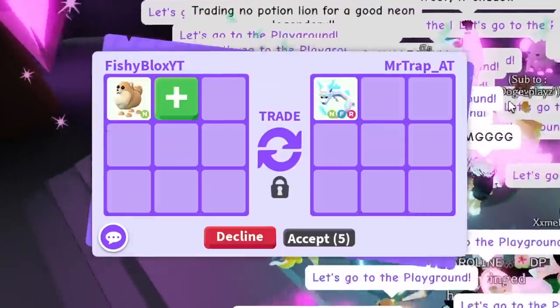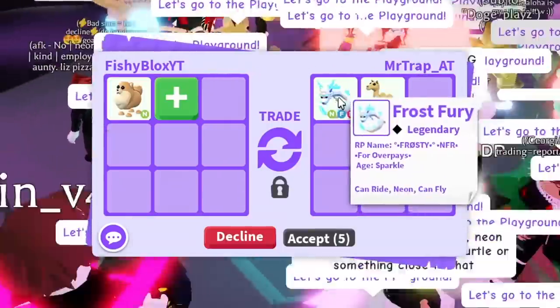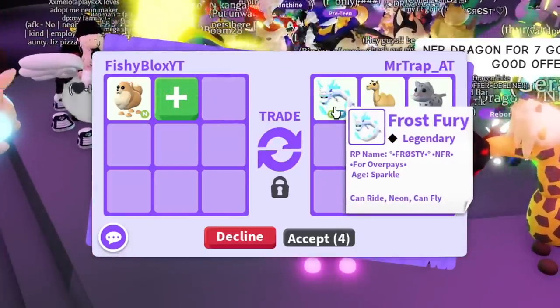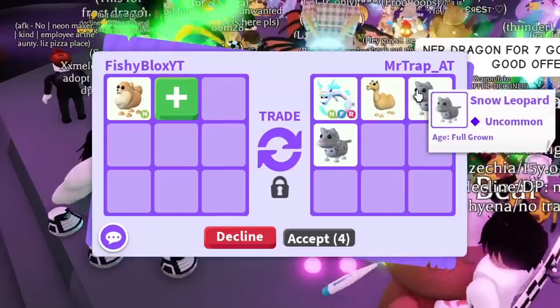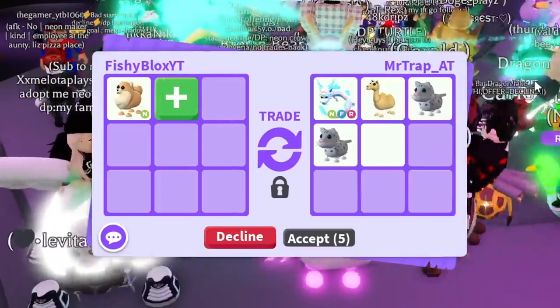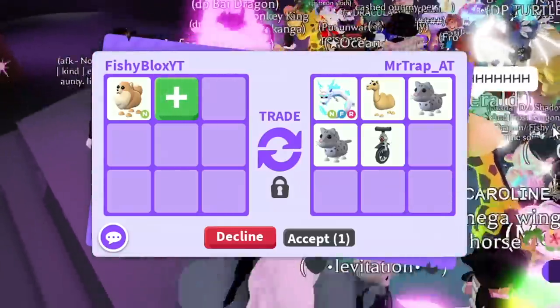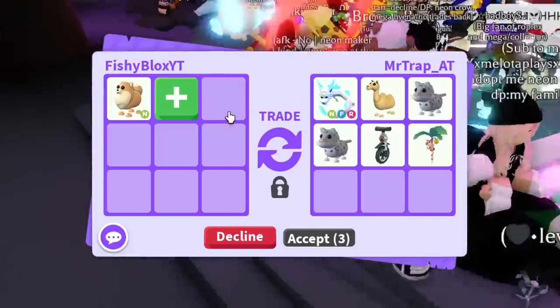We have the next trade now. We have Mr. Trap with a neon fly ride frost fury — I think we got offered a regular one before. Then there's a camel, a snow leopard, two snow leopards, and a dirt bike unicycle. Not bad, but nothing that's gonna make me accept right away.